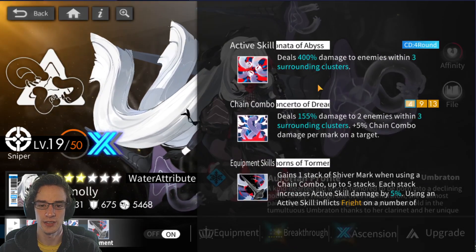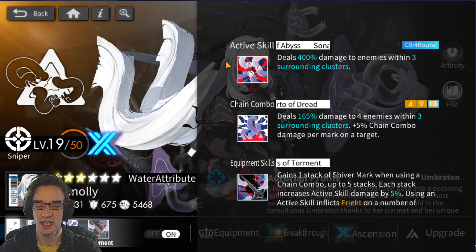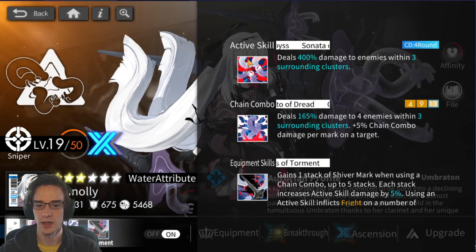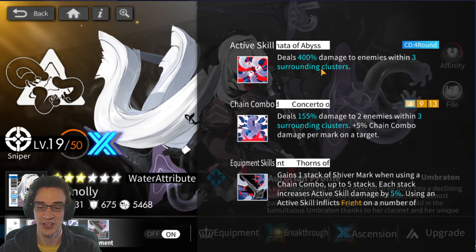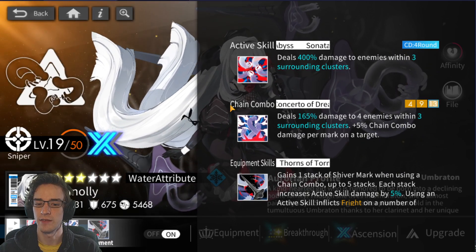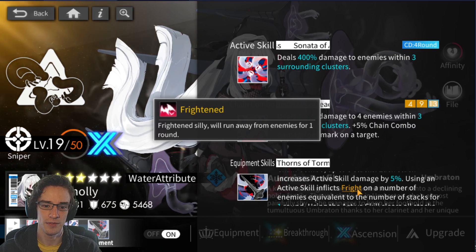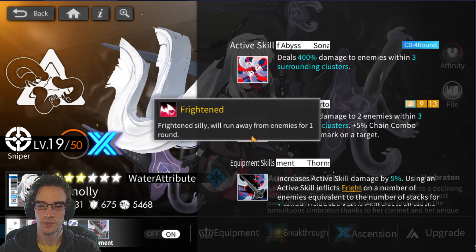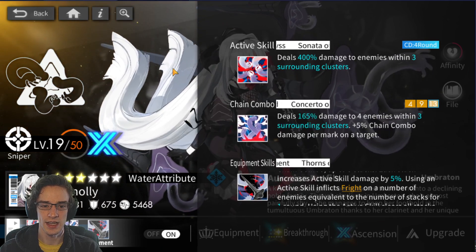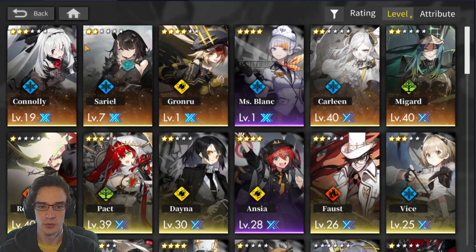With Connelly, she is an insanely hard-hitting unit — 400 damage to enemies within three surrounding clusters. This one-shots like half the units I'm currently facing, especially when farming the nightium cluster. Her chain combo is multi-target and also does a lot of damage. She also gives Fright — an ability that allows you to stay alive longer. If you get all the conditions met, you Frighten the enemy and they will run away for one turn even if you're one square away, giving you survivability. It's like having a healer and a support combined.